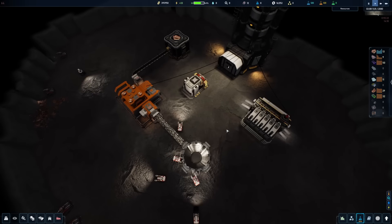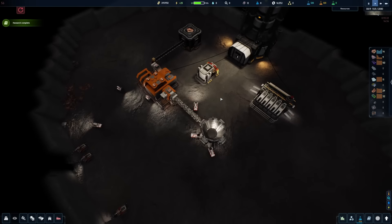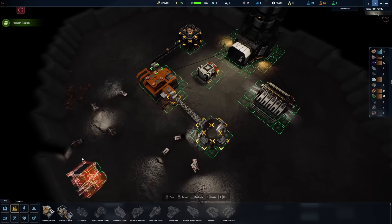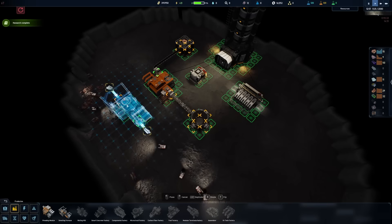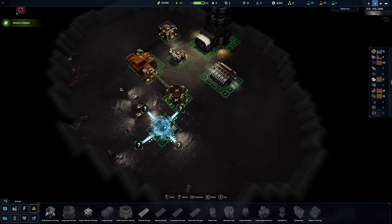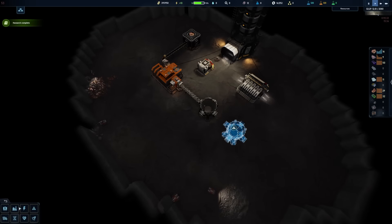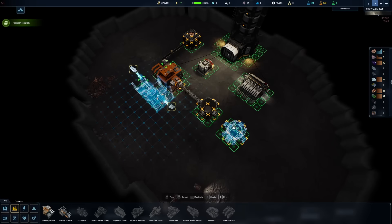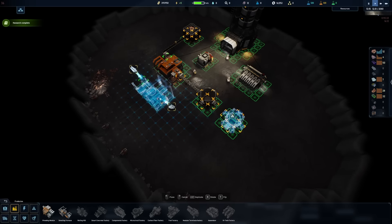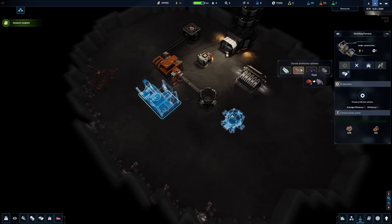We have more area to work with, but right now we only have single digits of materials — especially steel, which goes into a lot of things. We just got the smelting furnace, so we can start turning iron into good stuff. We'll set one up over here next to the processing area. First I want to establish new storage for the iron oxide right next to it, and then the smelting furnace — I'll put this right here and set the production to steel.